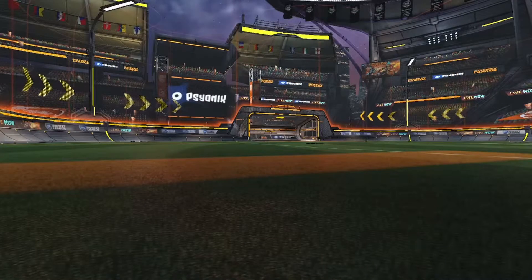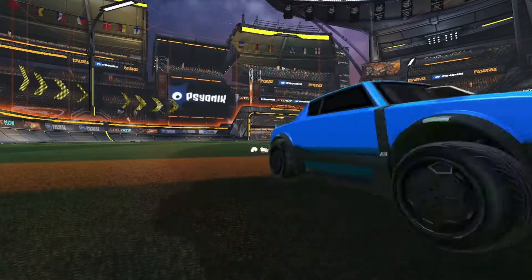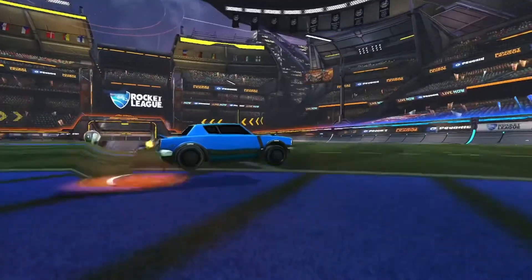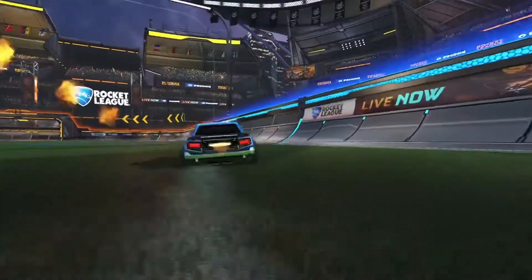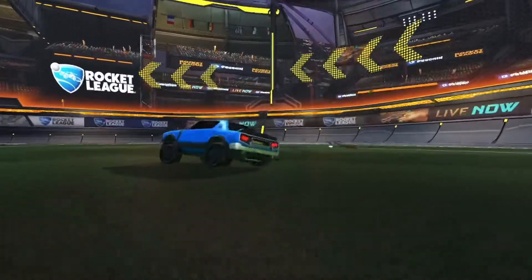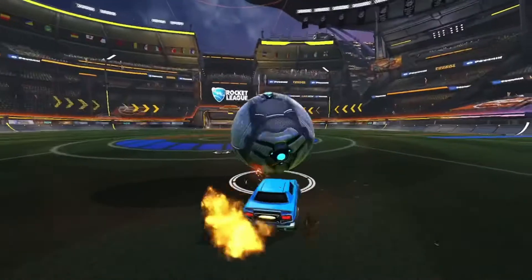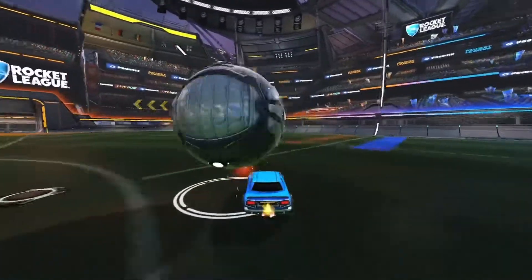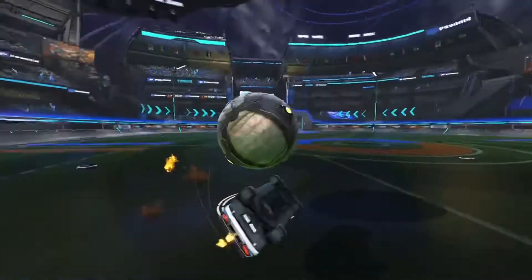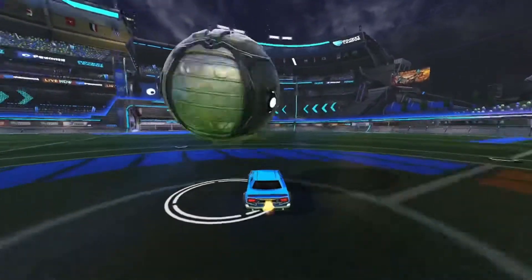Now for my overall review of the Dingo and whether you should use it. If you're a ground player, I would greatly advise you to try this car out — it's very easy to hug the ball, make tight adjustments when dribbling, and the flicks and fifties are just like the Fennec, so you'll be a monster in 1v1s. Aerial players, I'd suggest trying it out to see if you like the feel, but honestly I would go with the Octane, especially for 2v2s and 3v3s.